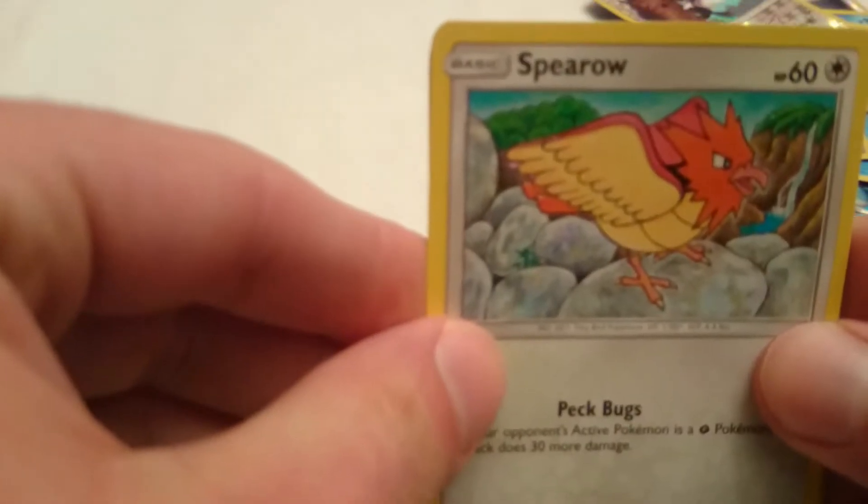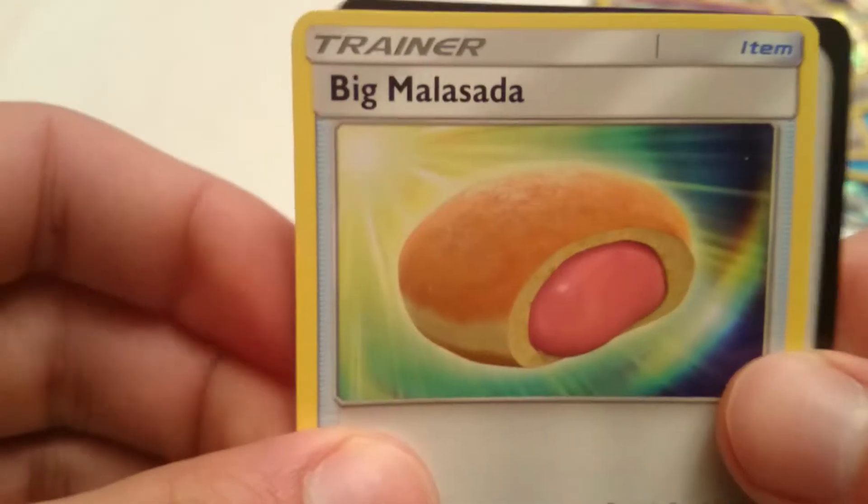We got a Spearow, a Toxapex reverse holo rare, and a Big Malsada.